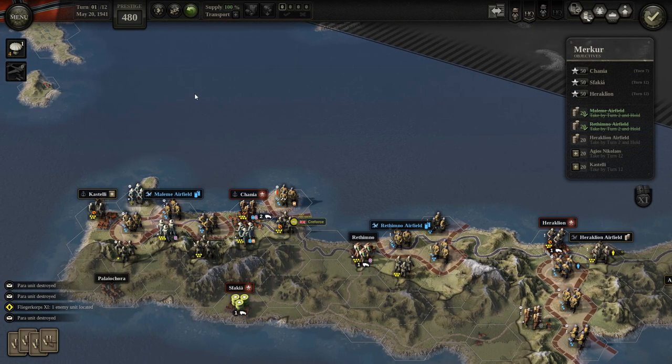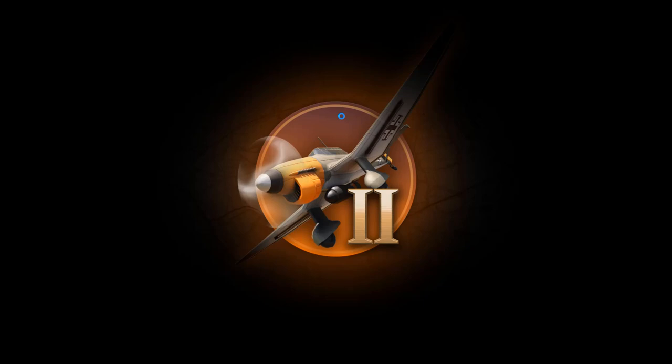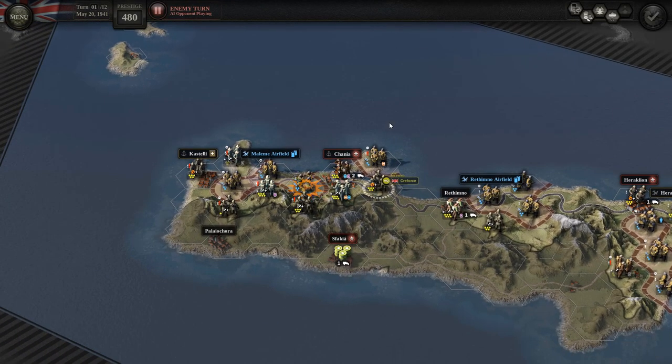We have to take them by turn two — so not immediately. HQ can drop only on those two. Let's just see what the AI does here.